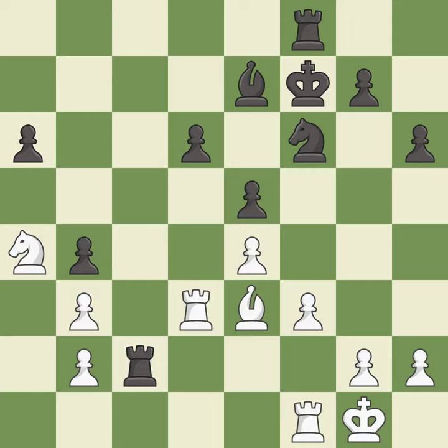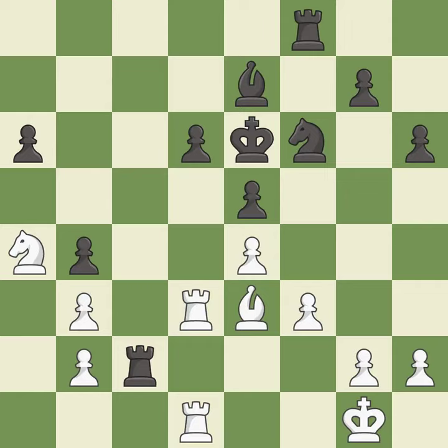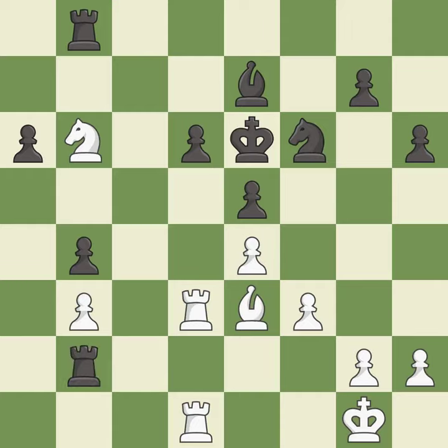This overlooks an opportunity to centralize a knight so it controls more squares — it is a mistake. Only one move worked there, and this wasn't it — it is a miss. This ignores an opportunity to centralize a knight so it controls more squares — it is a miss. This mobilizes the knight, allowing it to control more of the board — it is best. This threatens to take an open file with a rook — it is good.